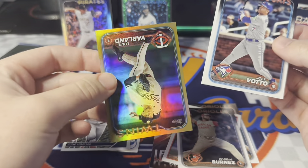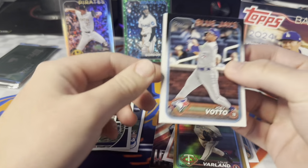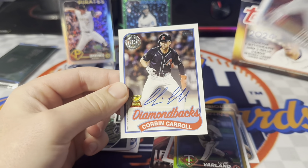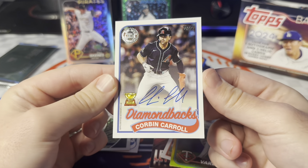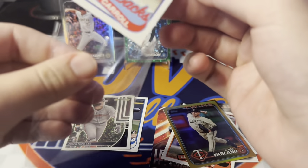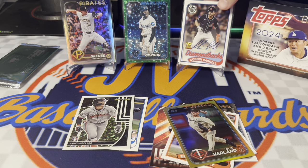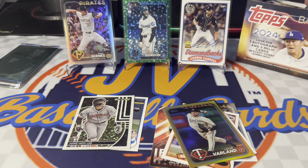We'll do our foil first — it's going to be a Louis Varland gold foil jumbo exclusive. And let's see what our auto is. It's going to be for the D-backs. Nice! Corbin Carroll rookie cup autograph. We'll take that for sure — on-card, really, really nice looking card. I have seen some pretty nice autos being pulled out of here. I haven't seen the Carroll pulled yet though, so I'll take that. I like his auto pretty well. Always cool to get the rookie cup on there too. Starting off strong — two packs, two nice hits.